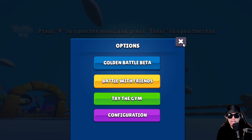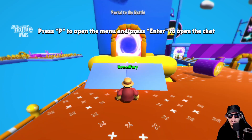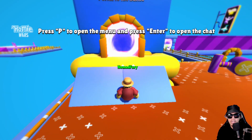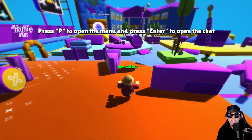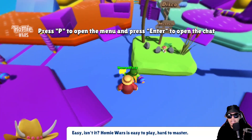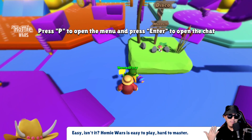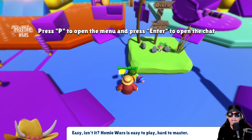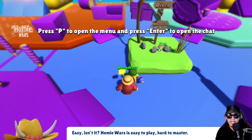For the Golden Battle Beta, we could enter the portal to the battle, but there are no players online right now so I won't do that. This is the first time I'm actually playing this game — it reminds me of Fall Guys. An NPC says: 'Homie Wars is easy to play, hard to master. Look for other homies on the stage and walk to the yellow tunnels to engage in different experiences like the gym or battle with friends.'